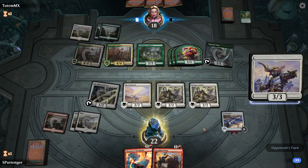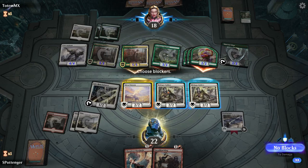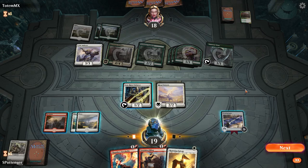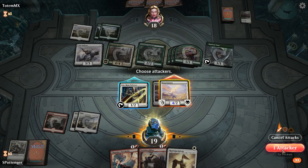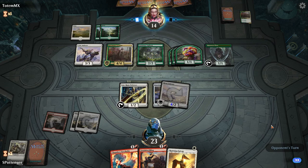We just get bashed here. I think we're just going to triple block — let's triple block the Centaur. We're going to take 3 after the lifelink, so we go to 19. This Green-White Tokens deck has been super popular in the queues. I've probably played against it maybe 4 or 5 times in all the videos I've recorded so far. It seems very solid. Civic Stalwart and Inspired Charge are very good payoff cards, and so is Rosemane Centaur.